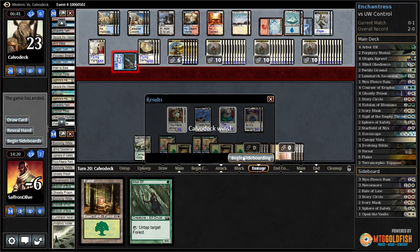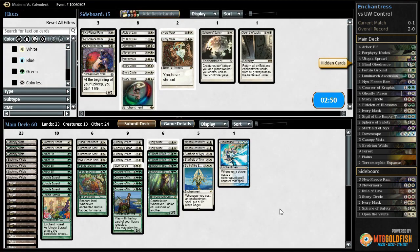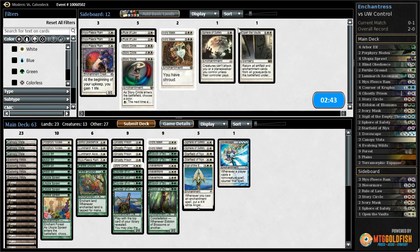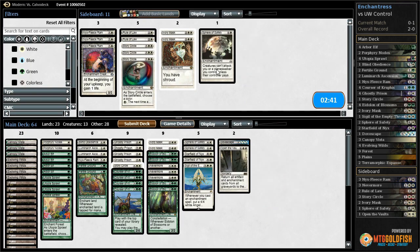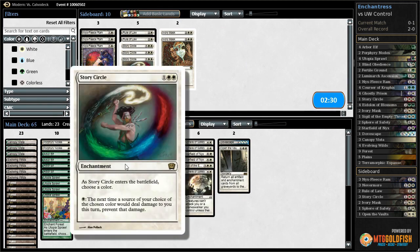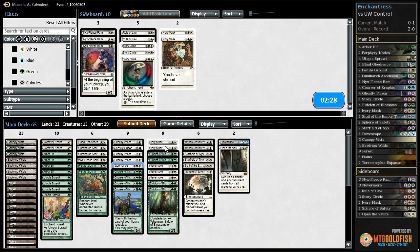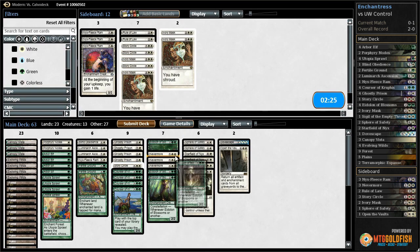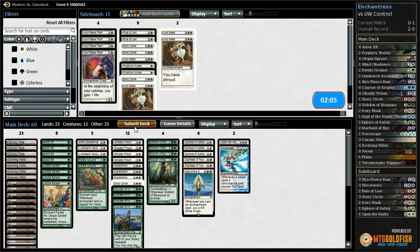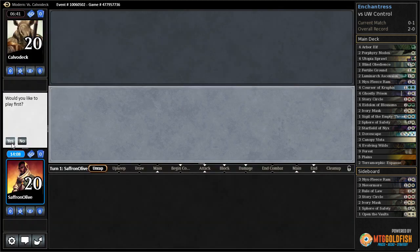That's not super encouraging for them moving forward, especially when we get more stuff like Nevermores and Open the Vaults and maybe another Sphere of Safety. We would have had them if they didn't have that single Snapcaster. So we can go down on Ivory Mask, go down on Nodes, and maybe the Nix Fleece Ram — try it like that.